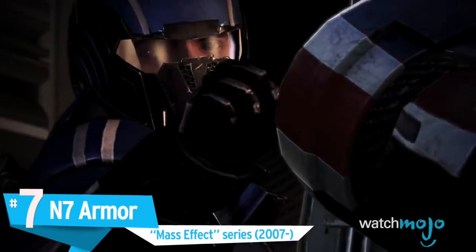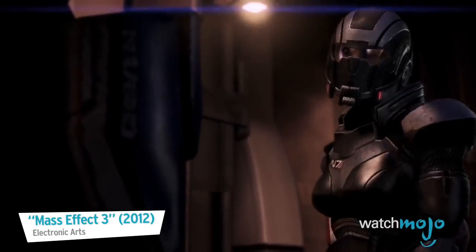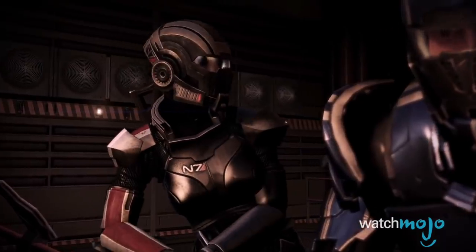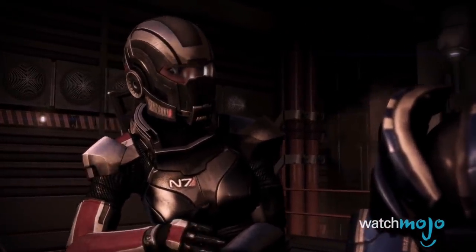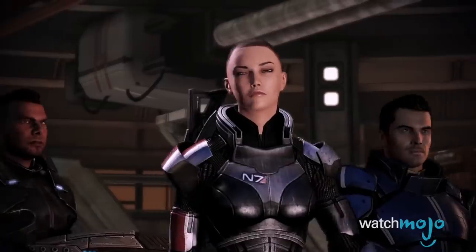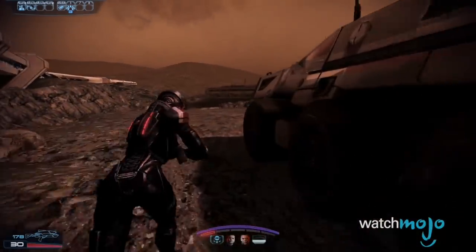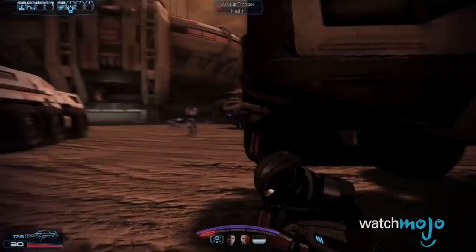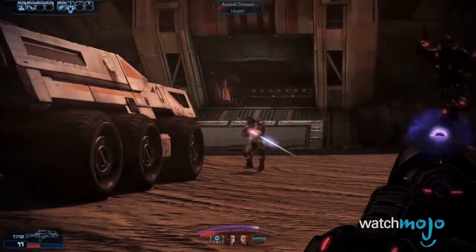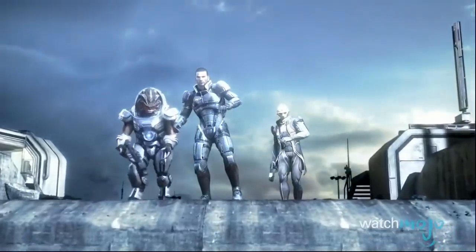Number 7: N7 Armor, Mass Effect series. The default armor available to Commander Shepard, and therefore the player, at the beginning of Mass Effect's second and third entries, the N7 Armor provides more than just the protagonist's iconic look. The armor is highly customizable and can be changed both cosmetically and in the bonuses it gives. The N7 Armor ups the player's health in both games it appears in, though in its first outing it adds to damage output as well. Given its strength and status as the signature appearance for such a successful franchise, we just had to put it on our list.